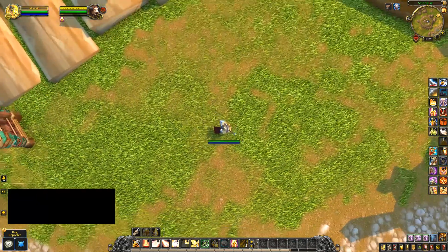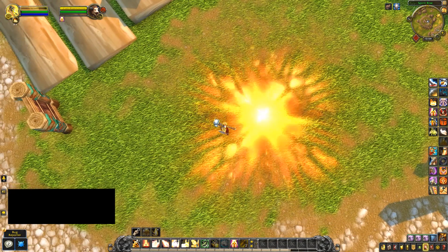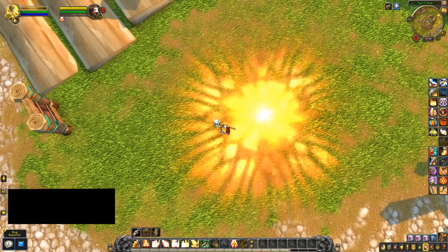The big one: the new Consecrate is a giant radiating holy light circle on the ground.